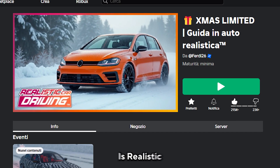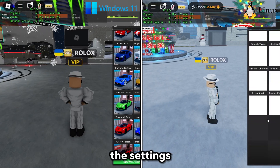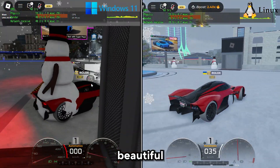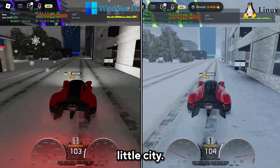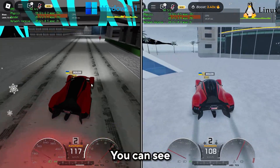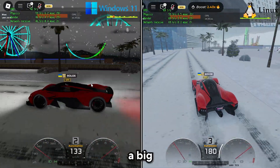The next game is Realistic Car Driving. I forgot to show you the graphics settings, but as always I set them to max. Let's spawn this Aston Martin and take a tour in the city. Already there's a noticeable difference — Linux is always at 60-70 FPS, while Windows is at 14-50 FPS, which is a bit of a game changer.